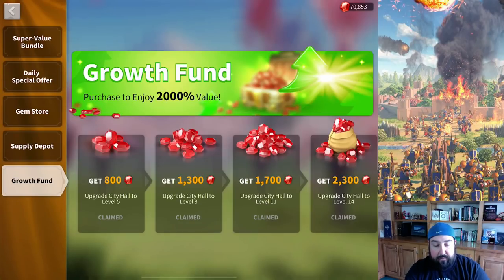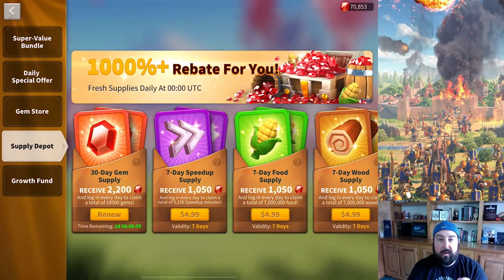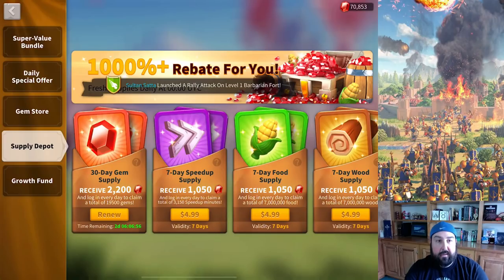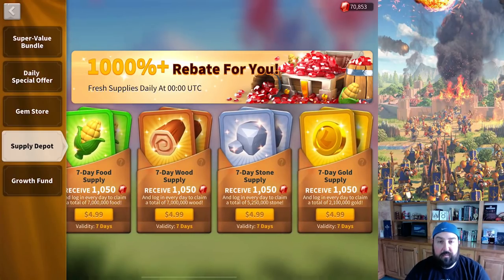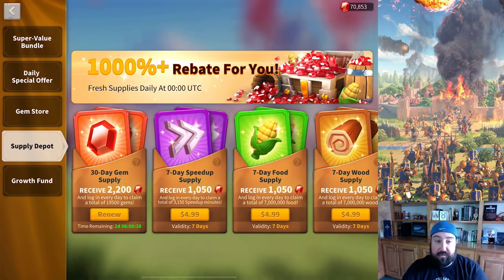Don't buy the living legend bundle unless you absolutely have to. I have bought it a couple of times mainly to get tomes of knowledge to level up a commander right before Ark of Osiris, but otherwise I would never touch it. The daily supply is a really good value. I'll sometimes get the other boxes if I'm feeling lucky on the orange chest. Always keep the 30-day gem supply up and running — I definitely need to renew it, it's coming up in a couple of days, and I'm hoping a recharge event pops up so I can renew it using that.